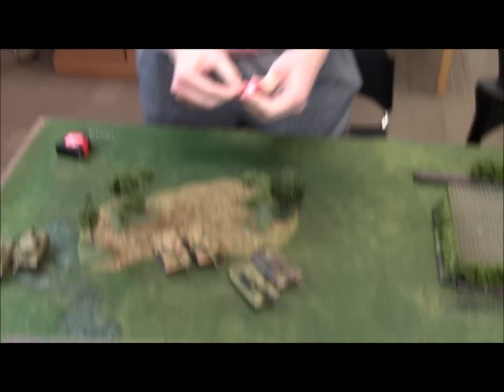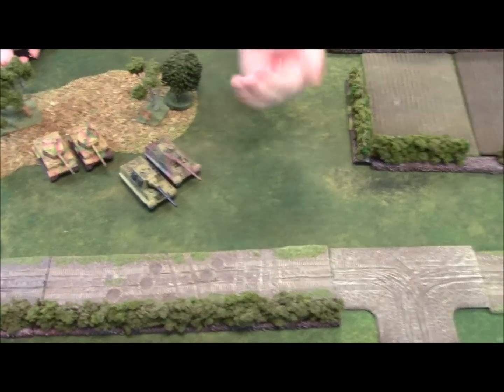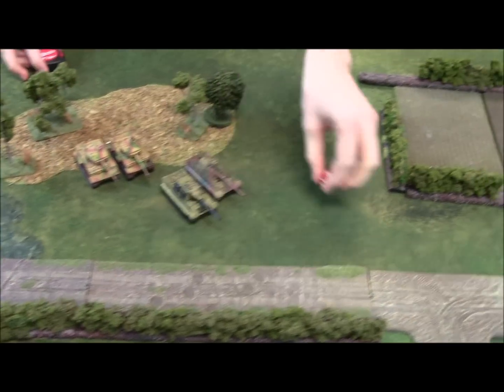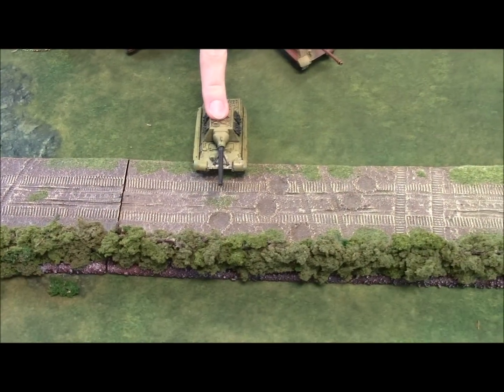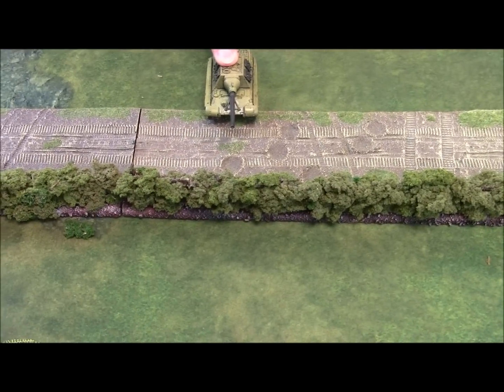On to German turn two. The Yogg Tiger blitzes on 3+ — he was actually a three-plus, and he makes a cross check over the hedge. But Jake decides not to risk a four-plus cross check into a wall — if he fails, the tank would be bogged and vulnerable to side shots.